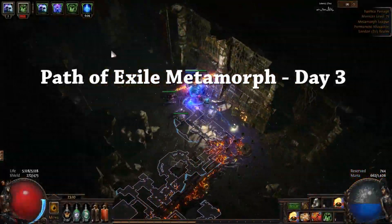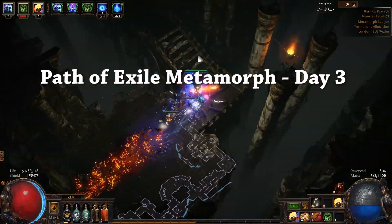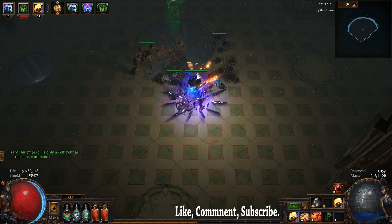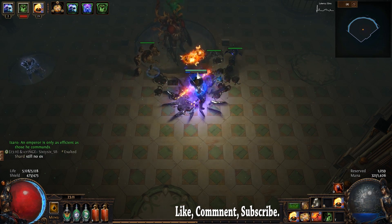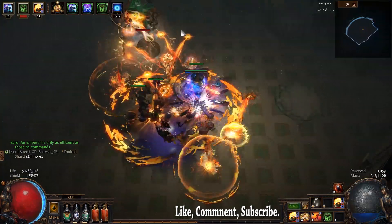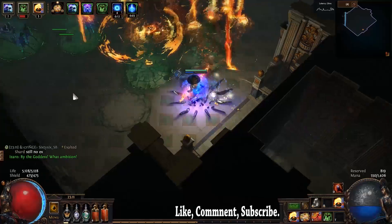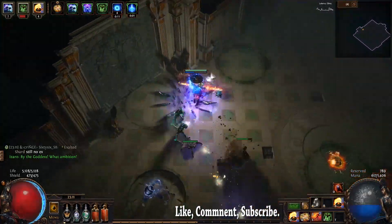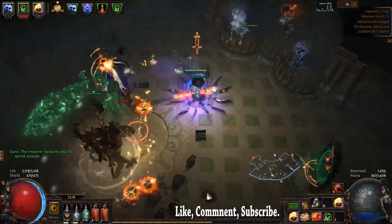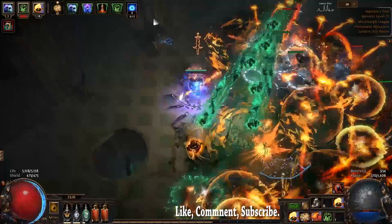Welcome to Path of Exile Metamorph League day three, playing Pyroclast Mines Scion - Saboteur/Chieftain uber lab farmer. Yes, it's a bit of a mouthful and a bit of a weird build, but it seems to be working. This video has a ton of lab highlights with some good drops, and I want to know if this is something you're interested in. I can crank out these videos relatively quickly due to ShadowPlay.